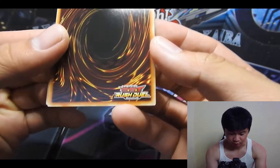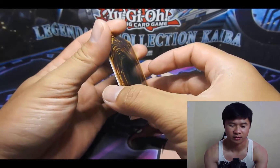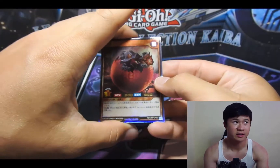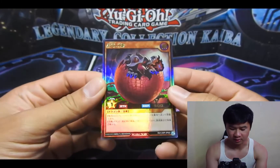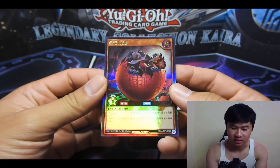You can see the Rush Duel logo on the back there. Let's go ahead and take a look at the first one. There it is — Black Dragon's Chick, previously known as Red Eyes B-Chick, where you can pitch him and get a Red Eyes.